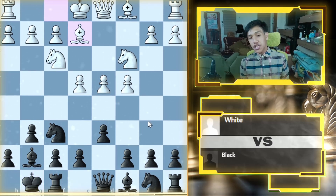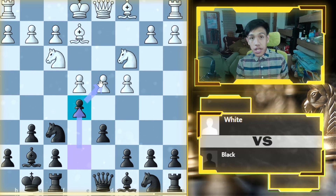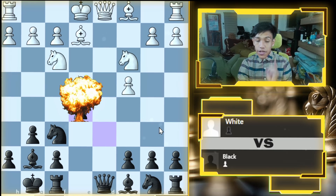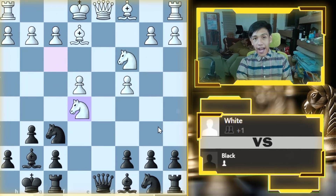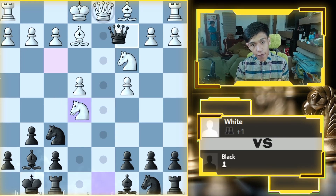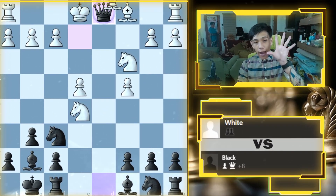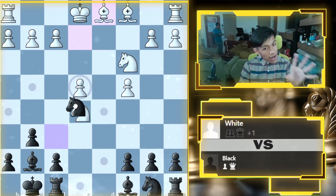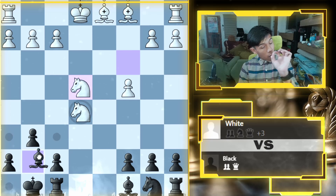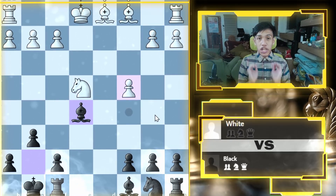Now we attack the center with pawn to e5, challenging the pawn on d4. If they take the pawn on e5, we take back, and if they take back there is a nasty trap. White makes a mistake going knight to e5, because we take the queen on d1. If they take back with bishop on d1, we take the pawn on e4. If they take back our knight on e4, we have a very powerful bishop and a very open position.